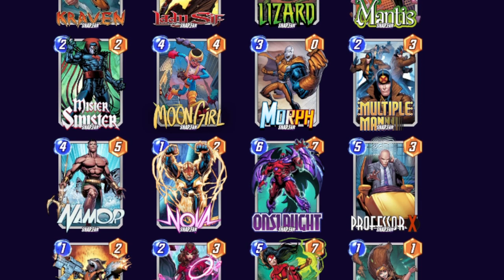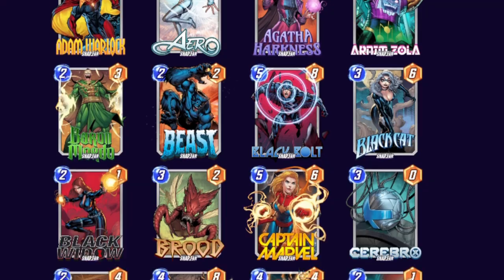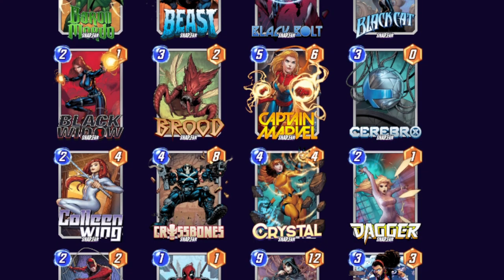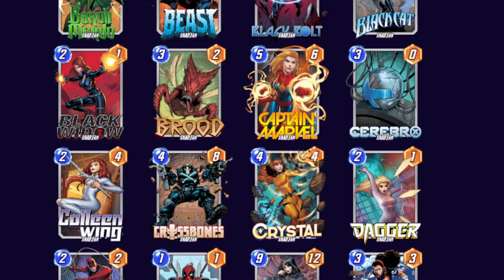Moon Girl copies your hand. Namor becomes a 10-drop if he's by himself. Strong Guy might be the only one — some people might think you could buff Strong Guy, but the funny thing is he was actually nerfed. His pre-nerf version, which I think was a 2-cost 2 that got plus 6 when there were no cards in hand, was too good. Everyone played him, and that's why he's currently the way he is. There are just too many good 4-costs, so both Crossbones and Crystal feel like they would be better suited as earlier drops. Especially Crystal — her ability to refill your hand while in the middle location is nice, but by turn 4 you're basically just getting 2 cards, and that's not enough. I think she would actually be better as a 1-cost 1, used at the beginning of the game in the middle location.